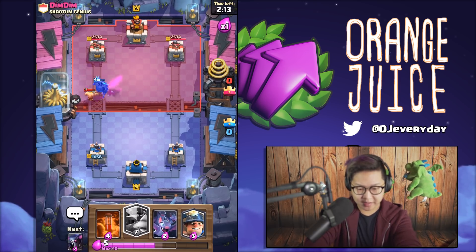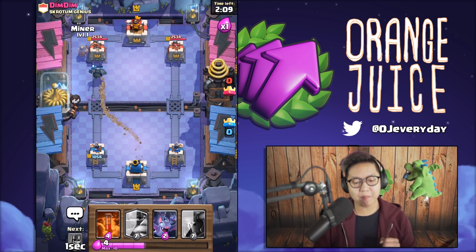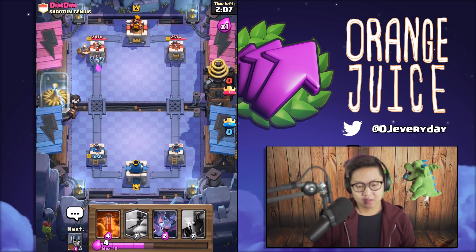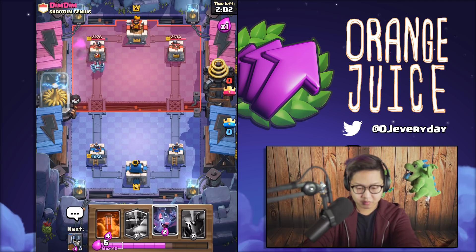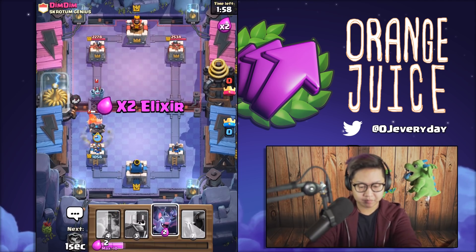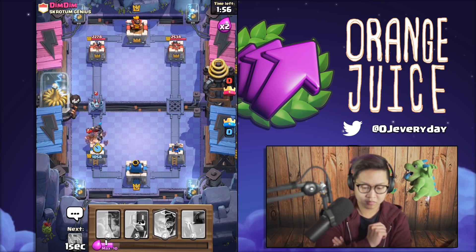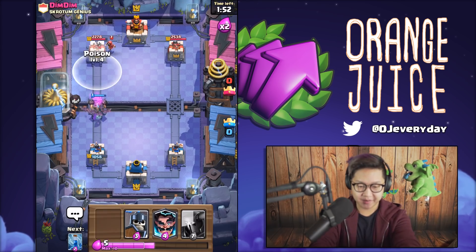We're gonna zap that one goblin away and that way we can take care of that one elite barbarian while that PEKKA is tanking. I'm gonna send in my miner to take out some damage. Now I'm gonna use my mega knight. I had bad timing on that mega knight, but that's all right.